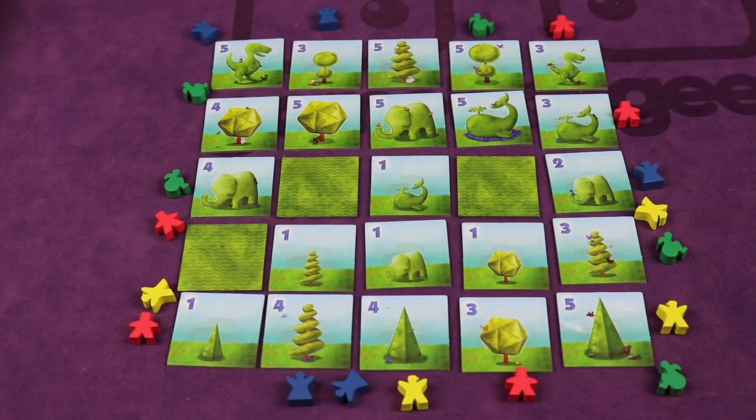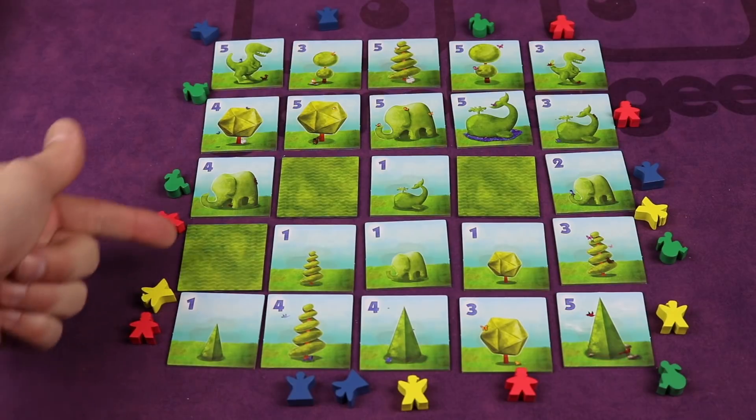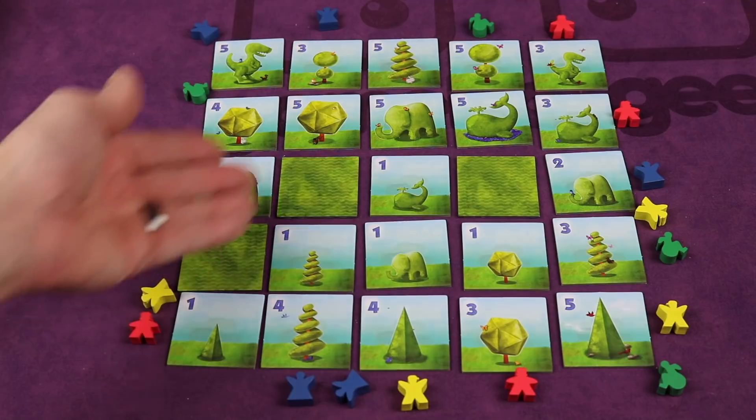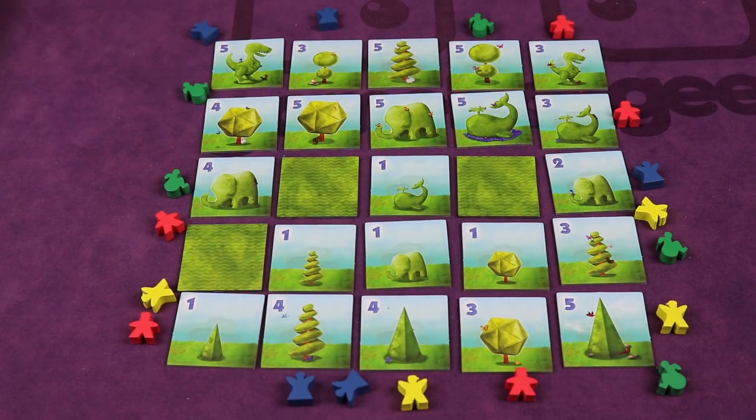At the end, once the visitors have all been placed, it might look something like this, with some visitors going diagonally in different spots, some going down sight lines of rows, some going up and down in columns. You may have a different amount of tiles face up and face down depending on what choices players made throughout the game.